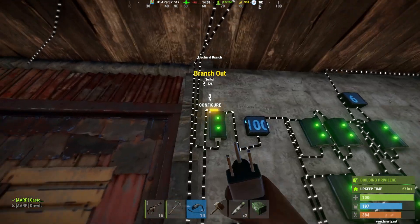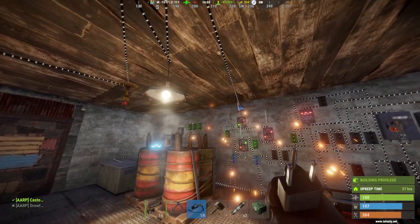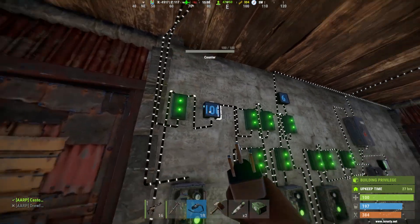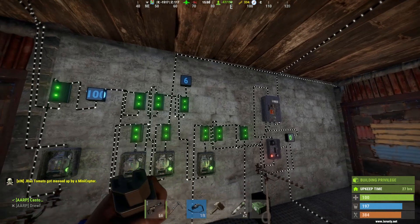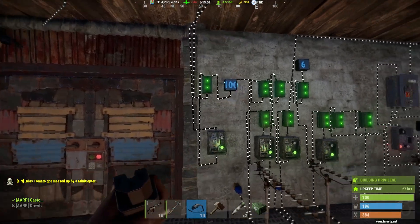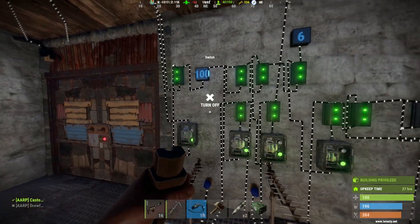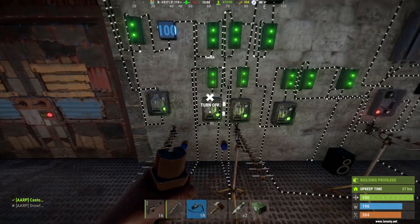For example, this is lights. My current light output — all I need is 26 to power all the lights in my base, so I have it set to that minimum and the rest goes through. I have 100 coming through here for the rest of my systems. You definitely want these counters passing through too so you can keep track of your electrical draw for each circuit. Then I have it going to another electrical branch running down to another switch.